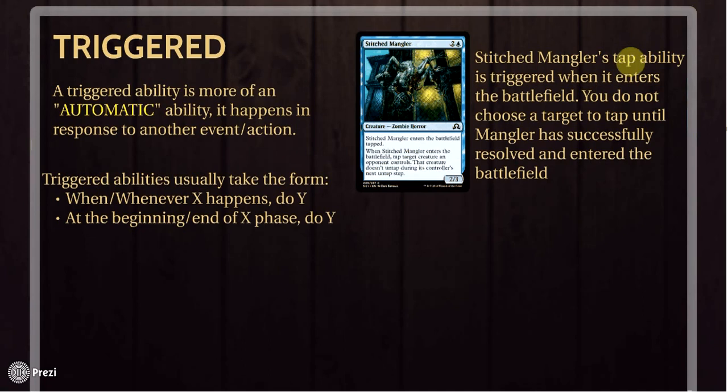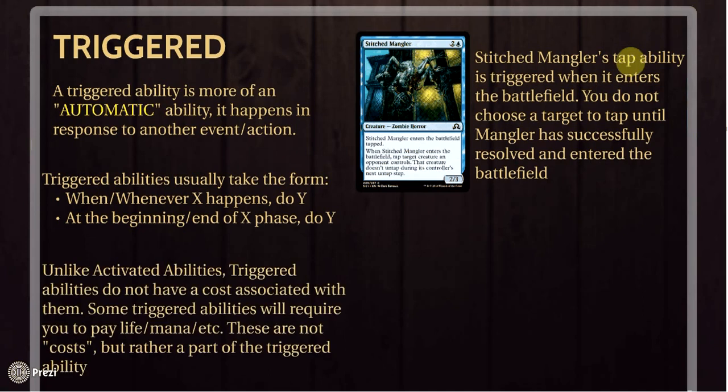ETB triggers — that's enter-the-battlefield triggers — are very, very common, as we'll see here in a second. A stark difference from activated abilities is that triggered abilities do not have a cost associated with them. There is no cost to activate a triggered ability. An ability triggers from an event, not from you paying a cost.